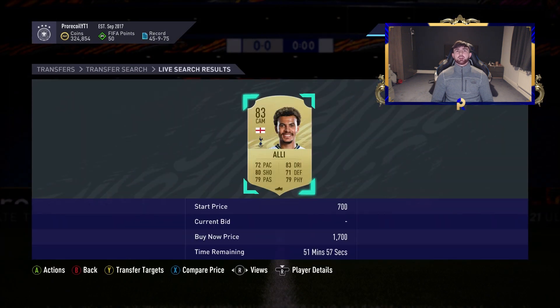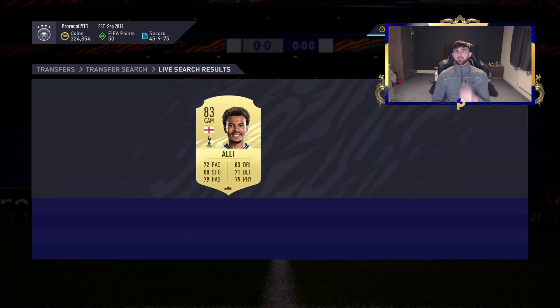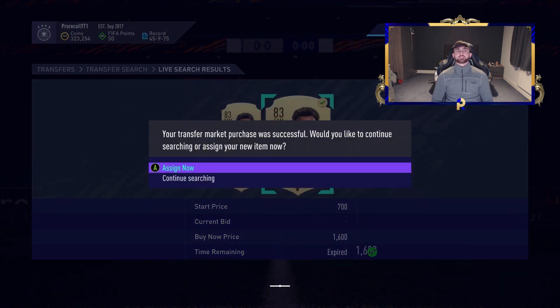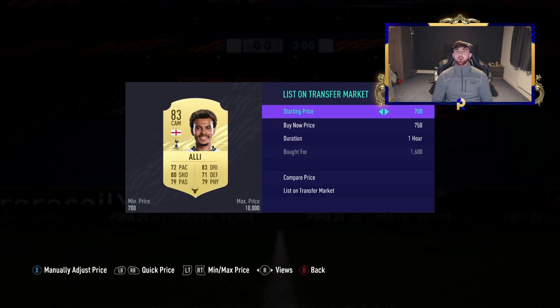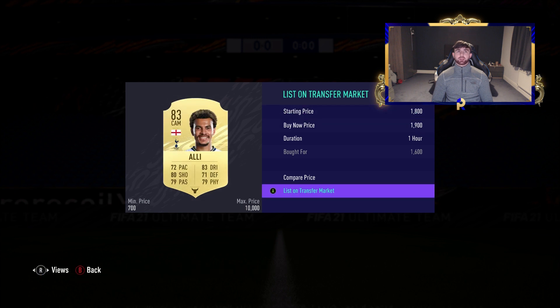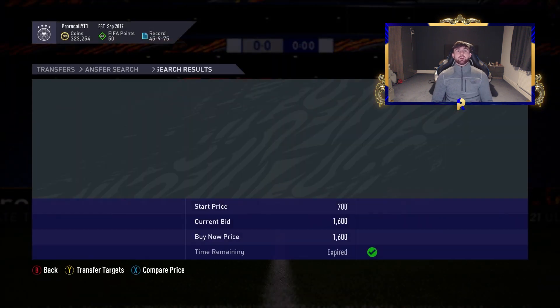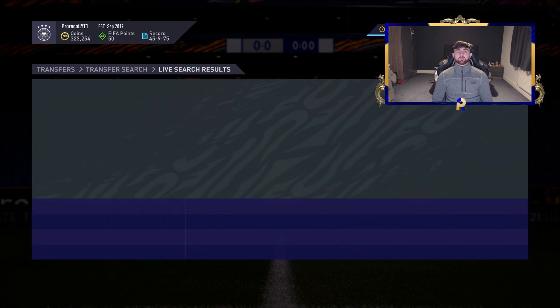We've got one at 1.7 here. Let's do a little compare price and I'll get back to you once we have one. We managed to get one at 1.6 pretty quickly — it's got a chemistry style on. I reckon we can get 1.9k for that at minimum, because chemistry styles always make a player a little bit more expensive. It's also got nine contracts, more than the seven you get when you pack him, so a few factors there that could push the price up.